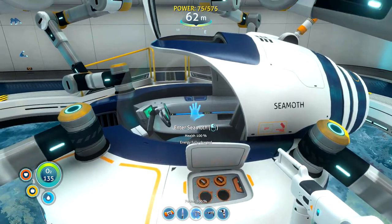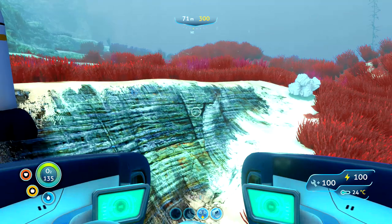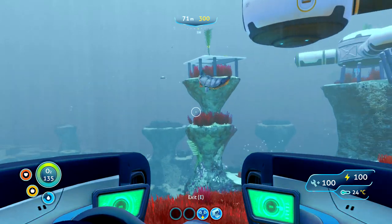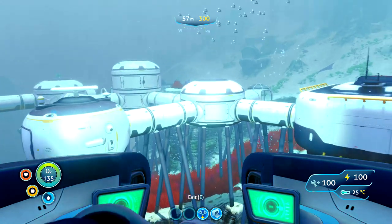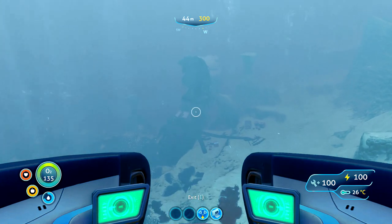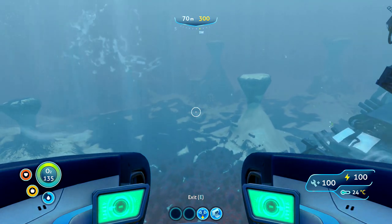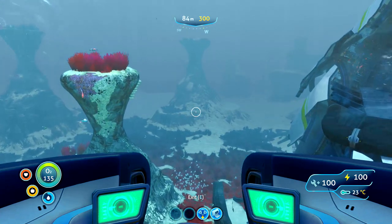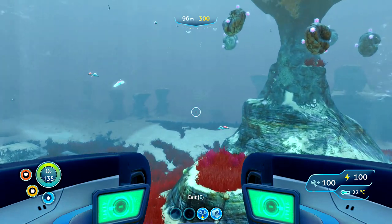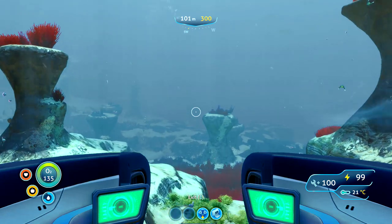I have managed to find all of the blueprints to build the Cyclops but we're going to wait until next week to do that. There's not much we can do until we've managed to get the modification station. So I'm just going to head out, get my bearings as to where I've put my base, because just beyond this wreck in this direction is where the mountains are, and that's a bad area to be. I just want to double check that if we keep coming past the grassy plateau over this side, we're actually next to the mountains, and there are several leviathans that patrol the mountains.